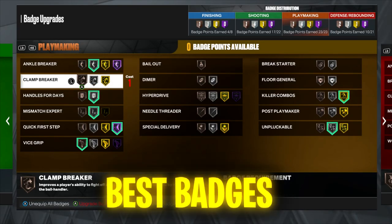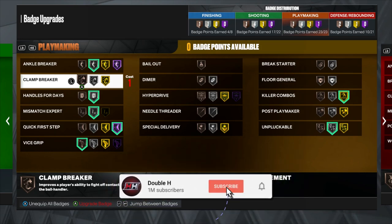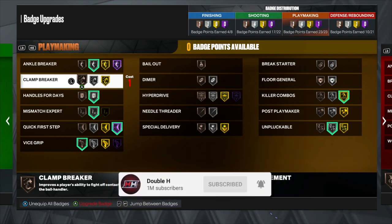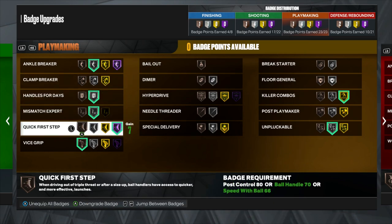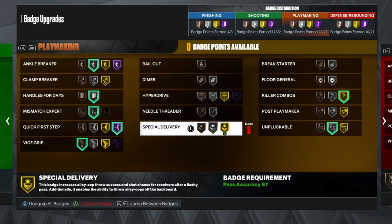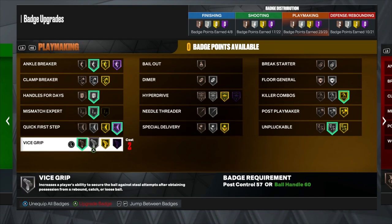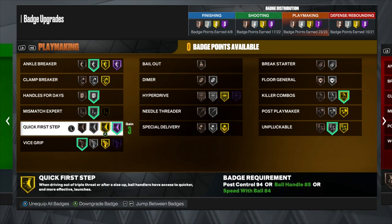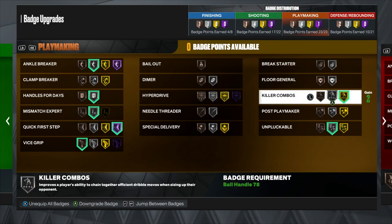Now let's talk about the best playmaking badges in NBA 2K23 for dribbling. Next gen and current gen share the same badges, though you might get different badges on certain builds, and next gen has tiers which makes it a bit more difficult. The most important playmaking badges are: Handles for Days — max that out; Quick First Step — so you can run off the dribble very fast; Unpluckable — so you don't get ripped; and Vice Grip — so you don't get ripped after grabbing a rebound.